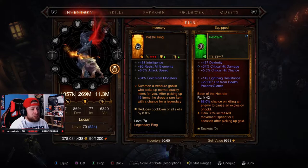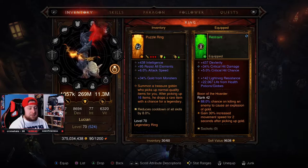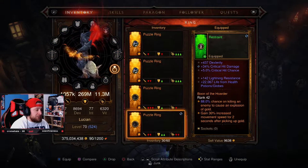Once you reach level 70, using Puzzle Rings in the Kanais Cube to access the Vault gives you a ton of gold and awesome loot. It's worth mentioning that using a lower-level ring means the treasure inside the Vault after you defeat the boss — the Goblin King — will give lower yield and lower quality loot. The level of the ring is what matters, not your paragon level, so you want a level 70 ring. As you can see, I've got a bunch of Puzzle Rings here.